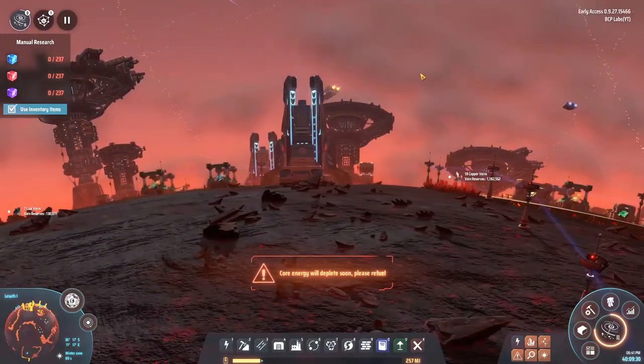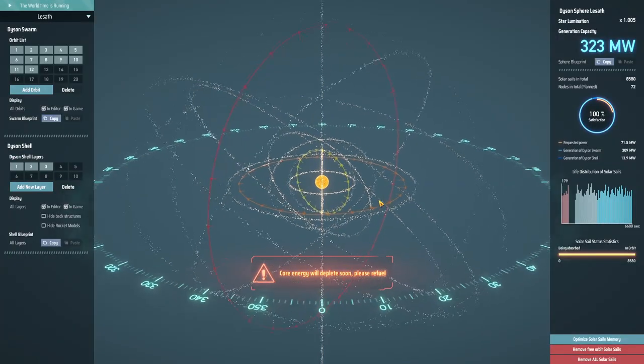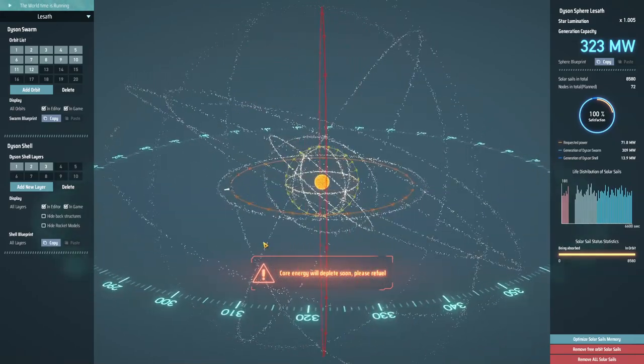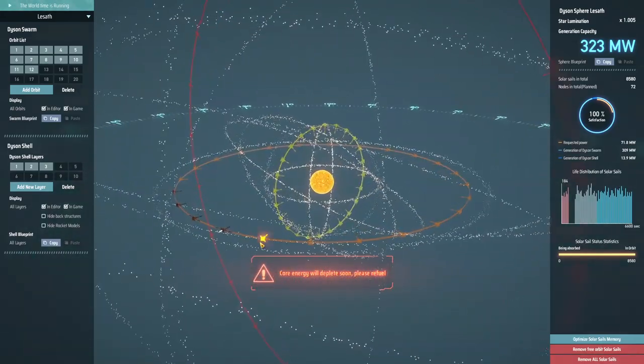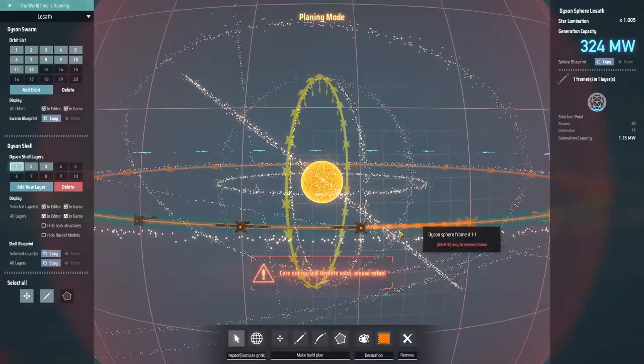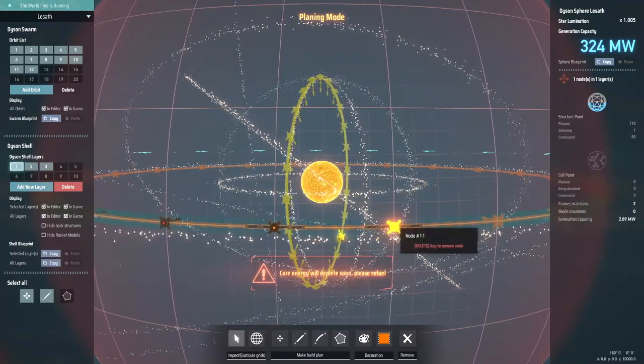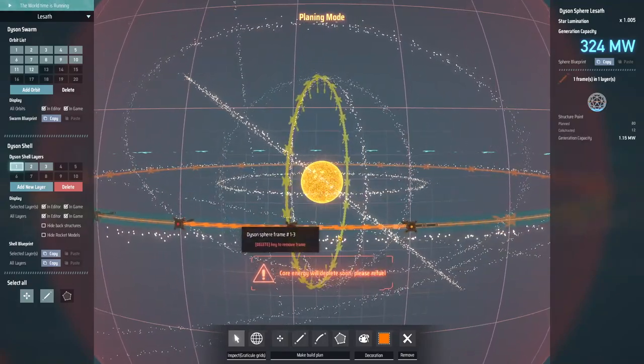I don't know if we can see them yet, but if I go to the Dyson sphere window here, this ring is actually trying to get some bands to it. I can actually click on each individual part and see what's going on. I can actually remove stuff from here. Interesting. Another question is can I actually see it from down here?